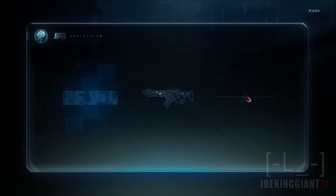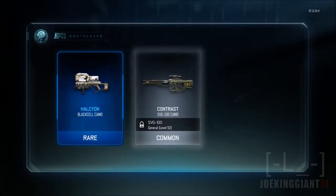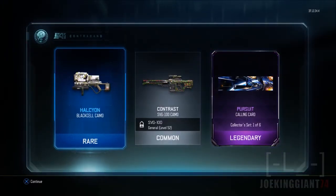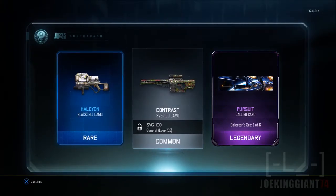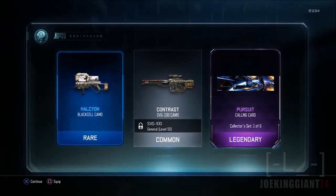I'll be working with the Reaper so you might see that gesture later on in one of my gameplays. The Hellsion Black Cell camo — some stuff I don't even use, and another thing I don't even use. I don't even quick scope or snipe, so this is just a waste.